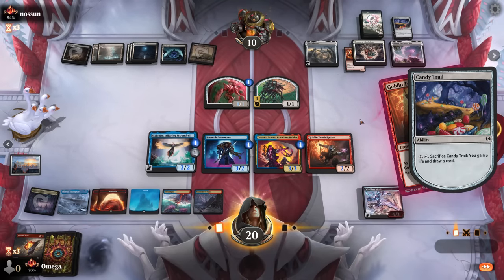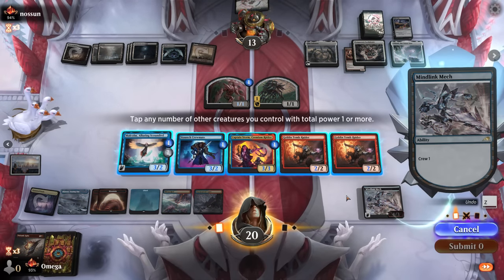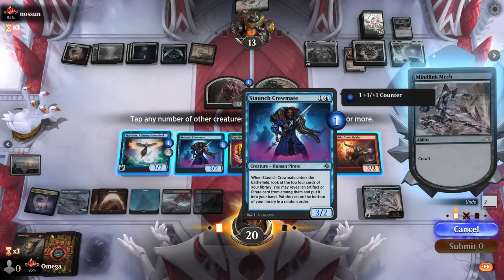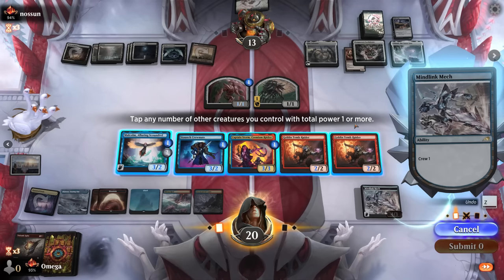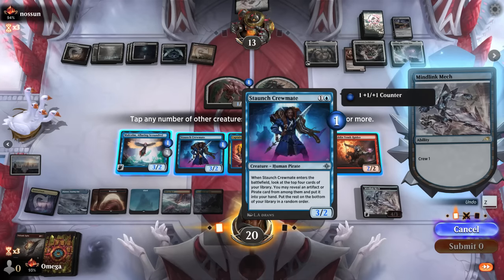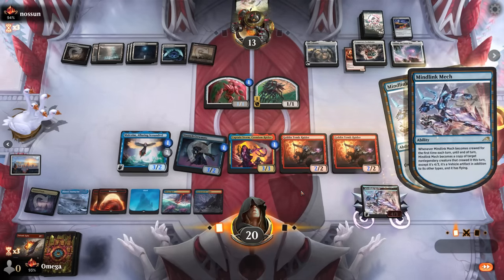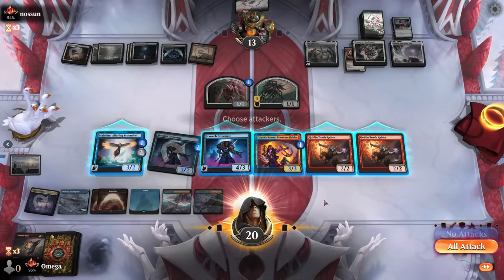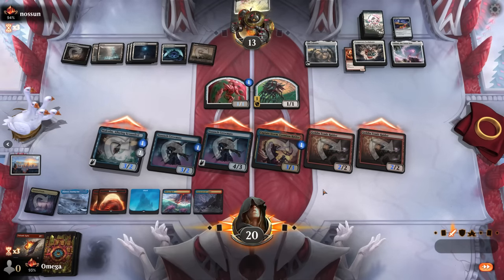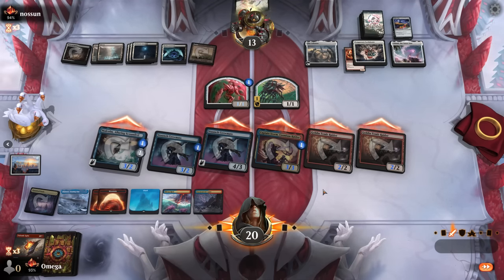He gains three life. Man, it's getting intense - I think we are losing it. I don't think we can deal enough damage. I will go with this guy - this is more power. On the ground he won't be able to block everything. Let's do this one for science. And let's attack with everything - that's the play, right? Emperor - definitely something that triggers out of attack, or at least it feels this way.